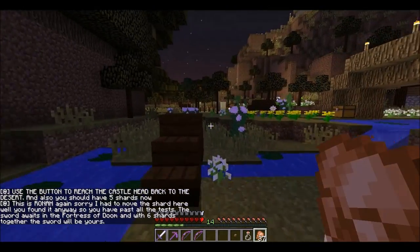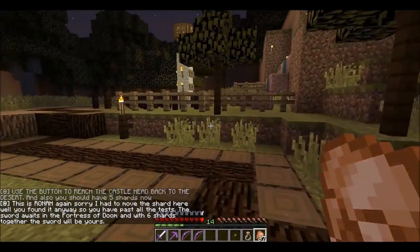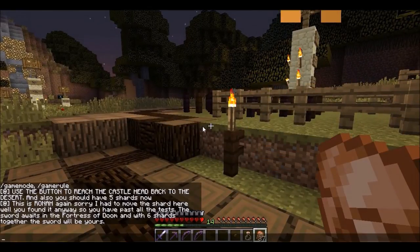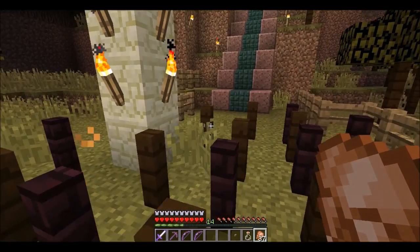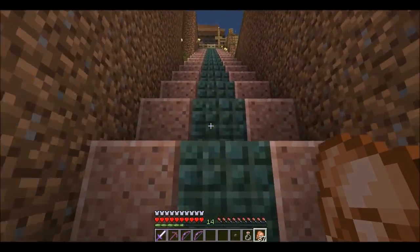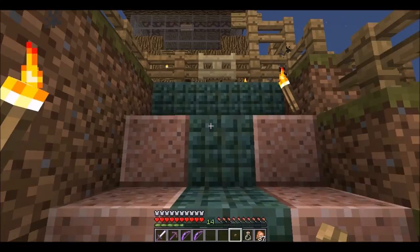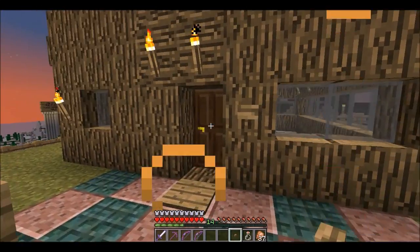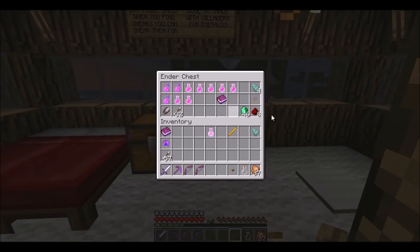Use the button to reach the castle, head back to the desert — you should also have five shards now. This is Rowan again, sorry I had to move the shard here. Well, you found it anyways, and you have passed all the tests. The sword awaits in the fortress of doom — with the six shards together, the sword will be yours. So now not only will I have the master's armor, but I will also have the diamond sword, which I believe is the whole point of this entire quest.